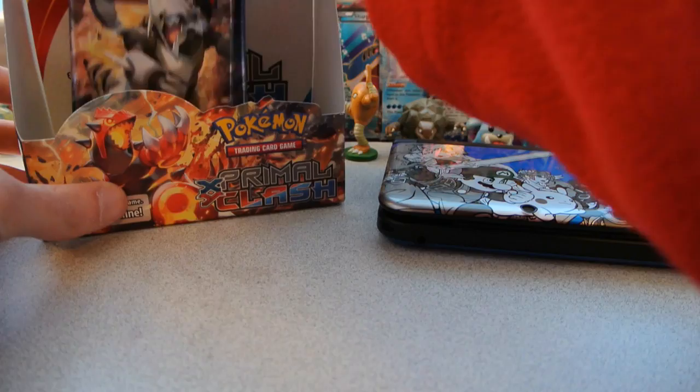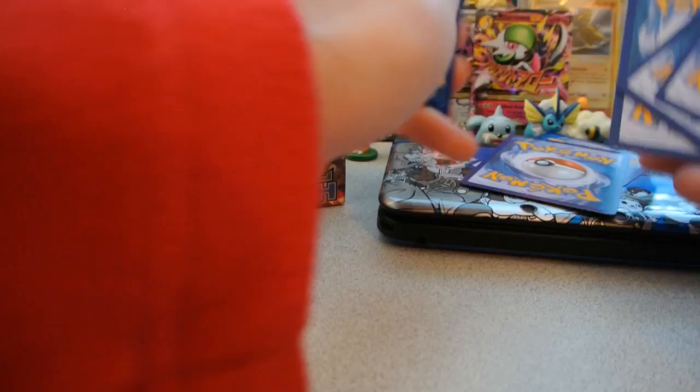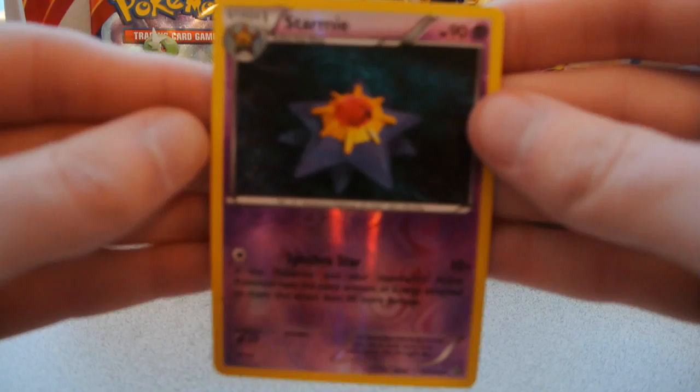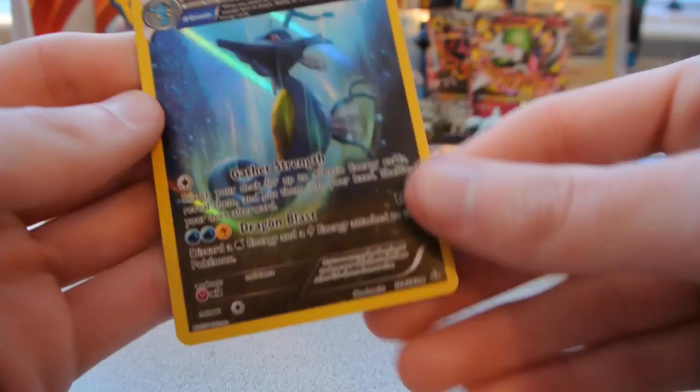That's four Ultra Rares so far — one Full Art, two Megas, and one Regular EX — with two packs left. Pack 34: Spinda, Horsea, Skitty, Tangela, Treecko, Combusken, Rough Seas, and Mr. Mime. The reverse is a Starmie — a rare, I like the artwork on this card. And the rare is a Kingdra Holo, which I needed for my set. This was the pre-release promo, so good to finally have it.